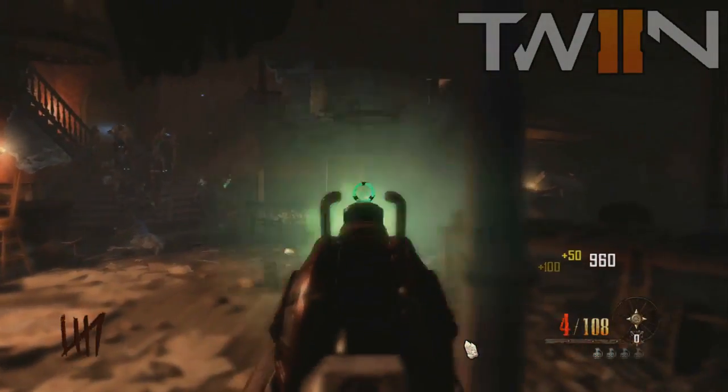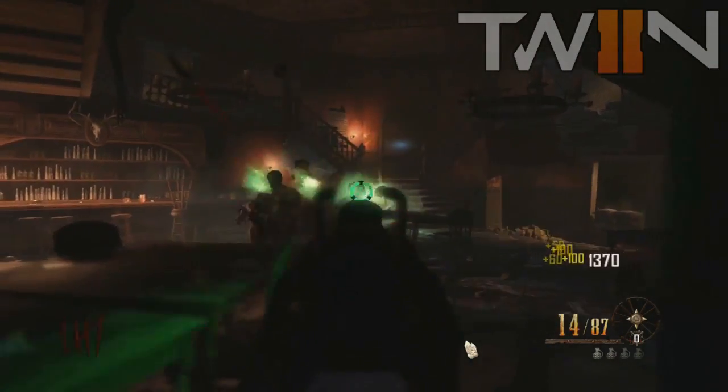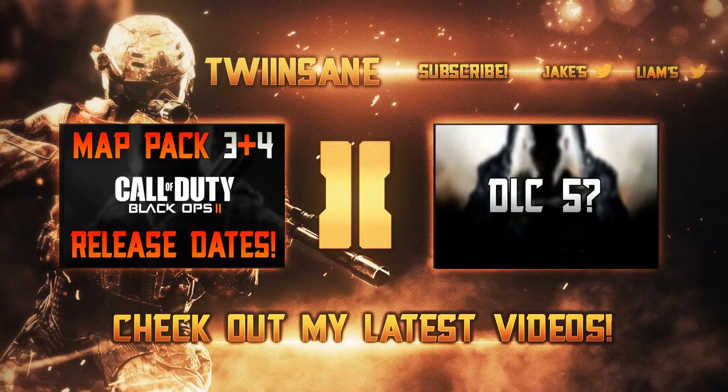Those are all the brand new weapons in the Black Ops 2 Vengeance zombie DLC map, Buried. These are the ones we're assuming are all new because we didn't see anyone get anything else. Unfortunately we didn't manage to find the Pack-a-Punch machine either, so these are just regular gameplay clips — it'll be interesting to see what happens to these weapons once Pack-a-Punched. Which one looks the best? Personally I love the Paralyzer, but the Time Bomb is definitely the most useful.